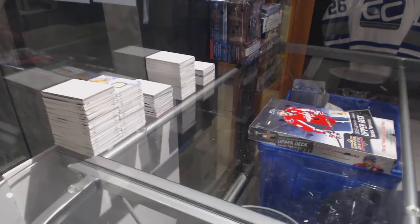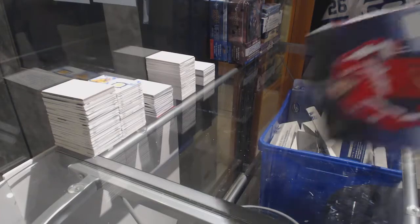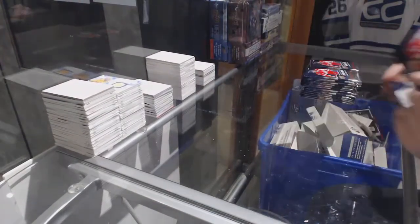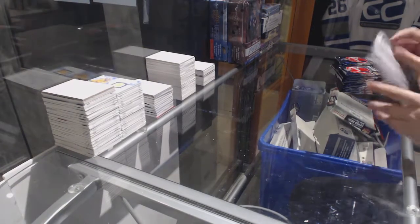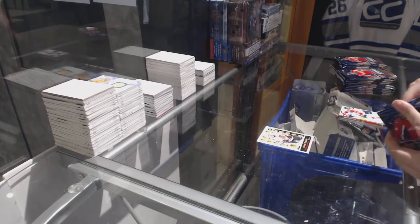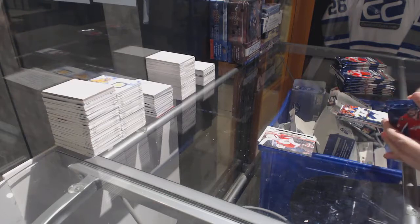All right, Maya's 370s box, 15-16 Upper Deck Series 2. We've got a retro O-Pee-Chee rookie of Artemi Panarin. Canvas for the Detroit Red Wings, Jimmy Howard.